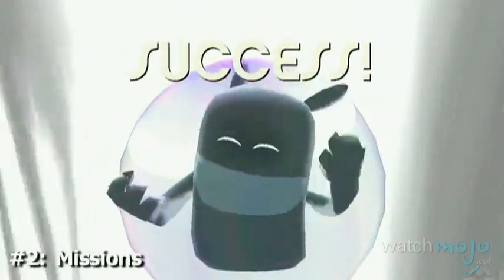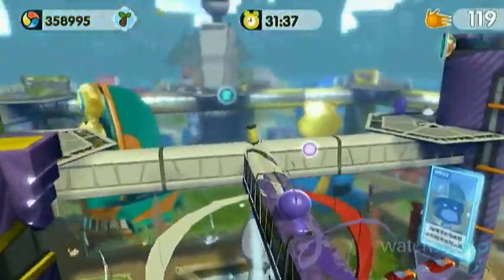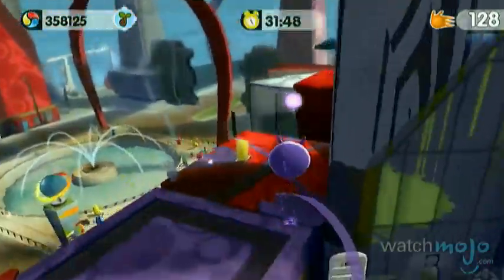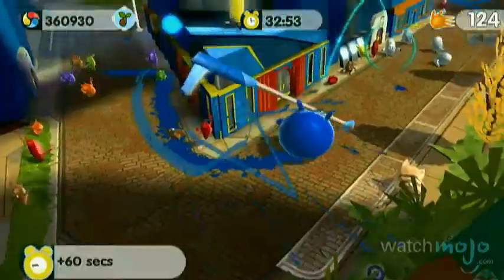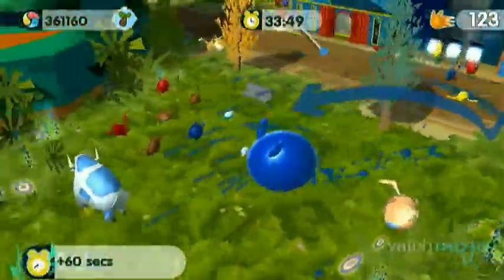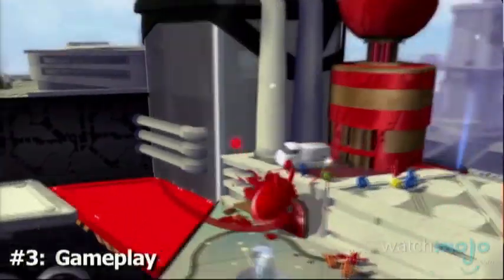Number 2: Missions. Once again, players must help Blob mix paints in order to color the cityscape and bring it back to life. Doing so will unlock new areas and missions. These include defeating enemies, completing timed races, liberating captured citizens, and taking back over 100 important landmarks.